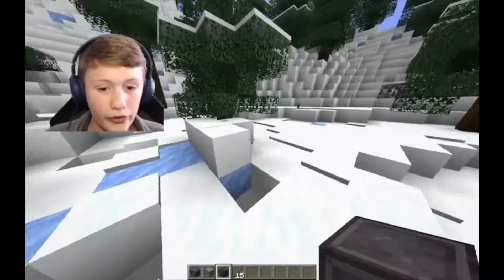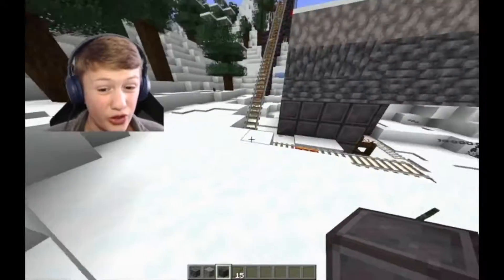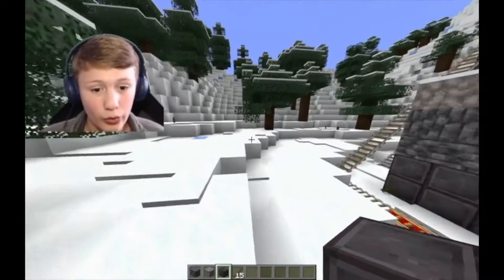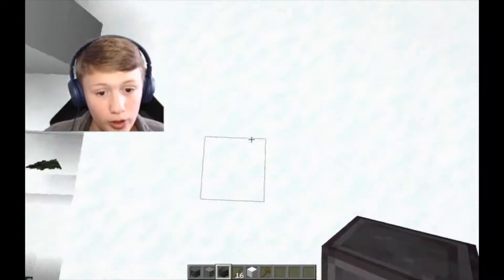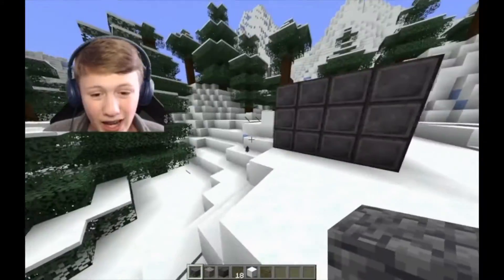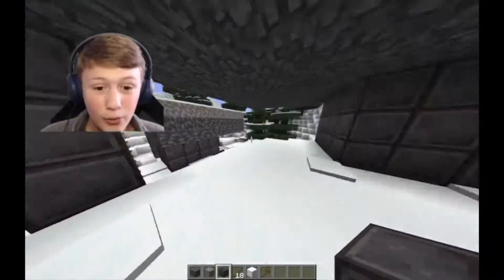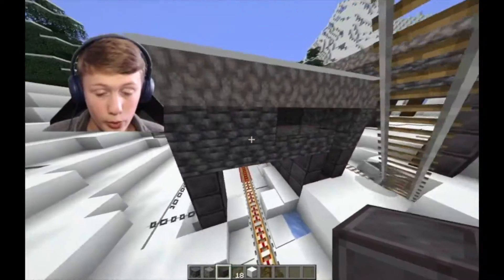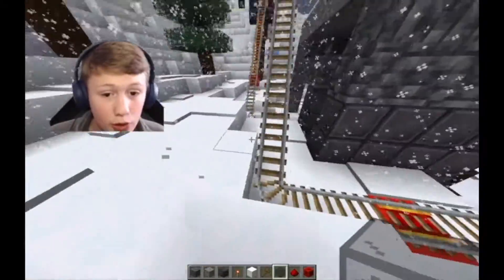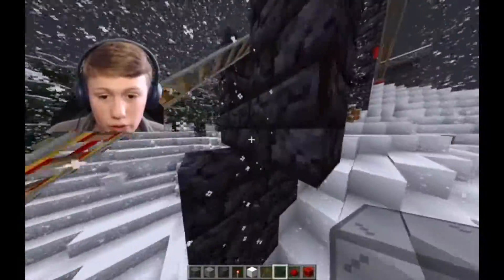We're going to clear out these trees, take down this one last tree, and then flatten out the snow. We're actually going to raise the snow just one block from right here to the same level as this block. Now all we need to make is the Deep Slate, two blocks high by nine blocks across. Now we have the main body of it; we just have to make it look cool with some easy redstone. Now we have the fancy redstone that makes it look like an actual gondola. All we have to do now is make the railway, which takes a long time of placing barrier blocks. Cue the time lapse.